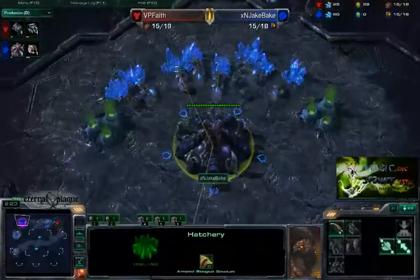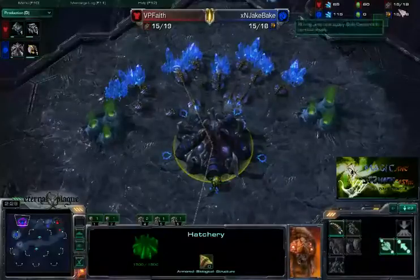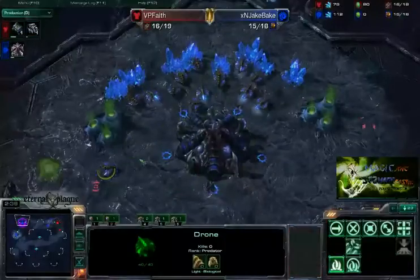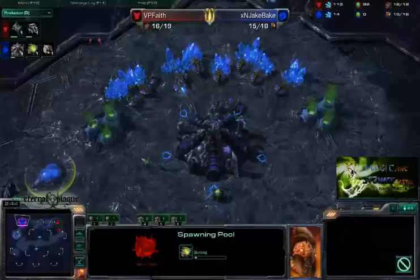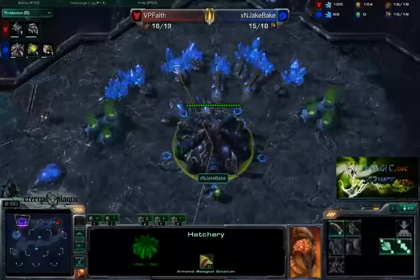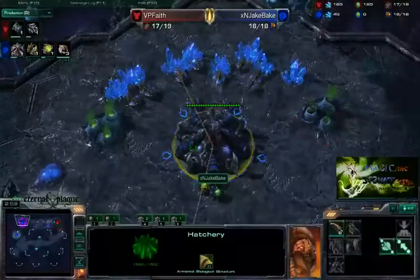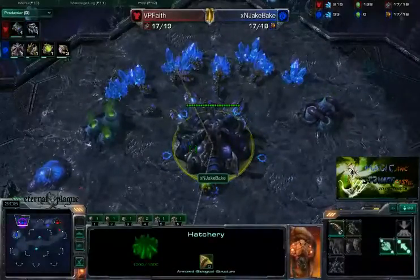I believe it was a hatch first. Yeah, no spawning pool to speak of, and I believe he's going to be getting that on 15. You can get the spawning pool on 16, then it lines up nicely so you get the two queens, but I do think it actually hurts your economy. You do get the two queens out at the same time, but you don't have that extra queen for extra larva that much sooner, which does hurt your economy in the long run.